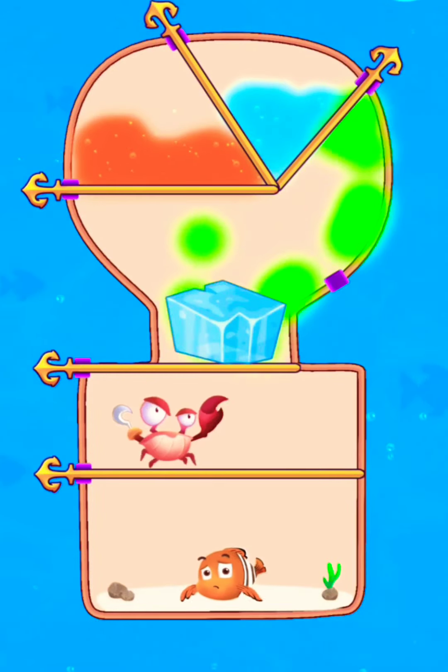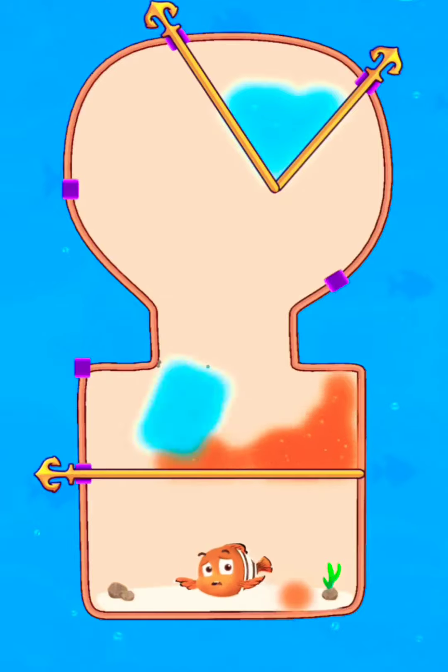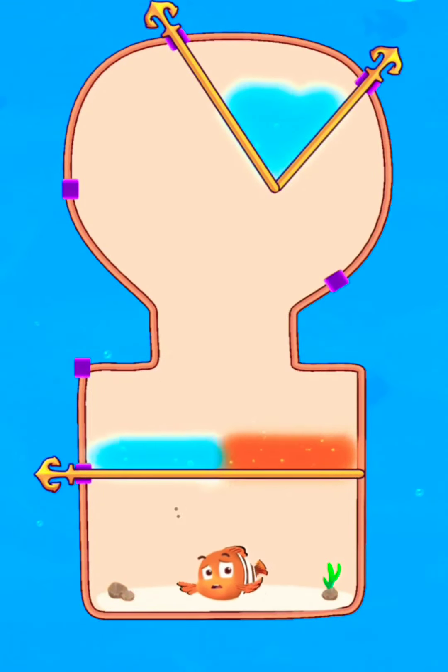Release gas and drop the ice bar to defeat the crab. Now release lava to melt the ground ice bar and release water to save the fish.